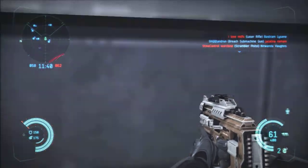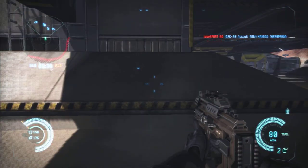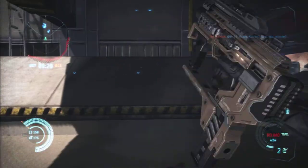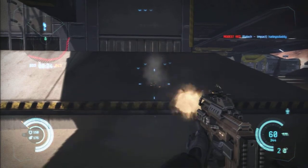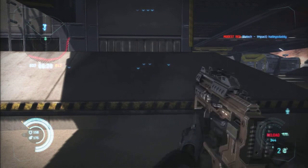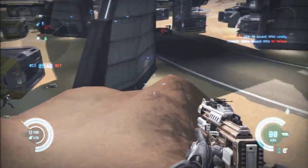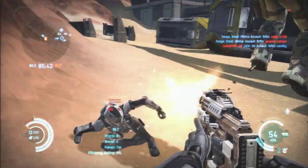Now we're jumping over to the assault submachine gun. The assault SMG does 21 damage — the same as the regular submachine gun — but it has a higher rate of fire at 1052.6 rounds per minute, which is 52.6 more rounds than the standard SMG. Overall it is better than the standard submachine gun. The accuracy is decreased, but only by 0.1, so it's really not a big difference.